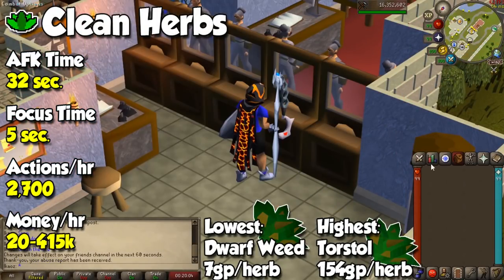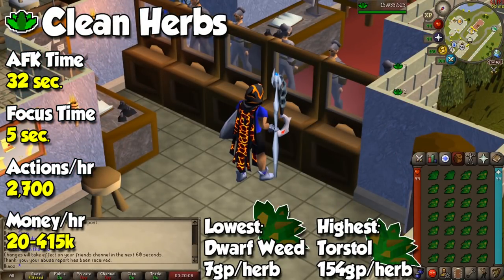For Herblore, all you need is a full inventory of grimy herbs — click one and let the game do the rest. If you check the wiki, you will always make profit on these but the margin will be fairly small, so I recommend buying and selling herbs relatively fast. For an extra money maker, you can also turn clean herbs and vials of water into unfinished potions, which will likely give decent profit, but because you can only do 14 per inventory it will require more attention.